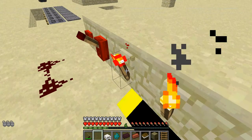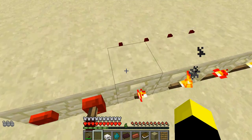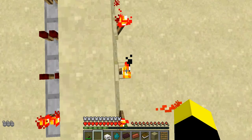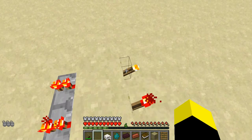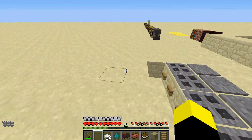There are also redstone torch buttons. They work like a redstone torch — they give a redstone signal from behind — but you can press it, and you can tell it's a button by that, but it's supposed to be pretty hidden. There's also the torch button, the redstone torch lever, and the torch lever. Those are really cool additions because they're really hidden.